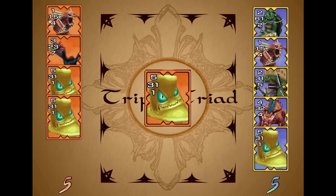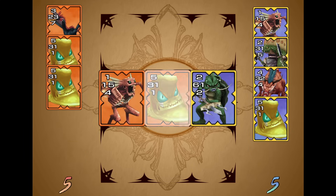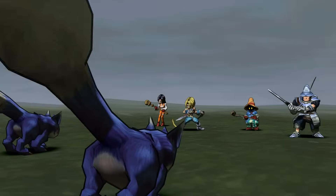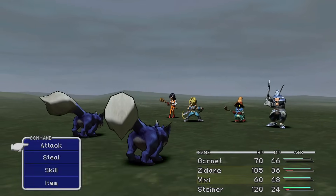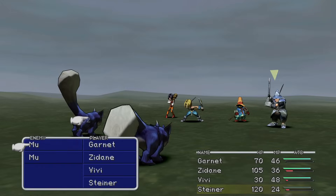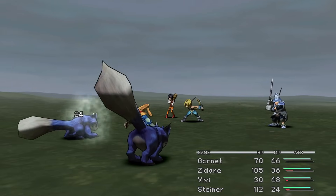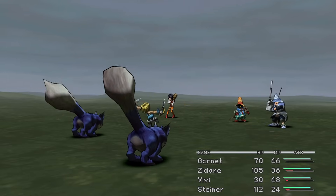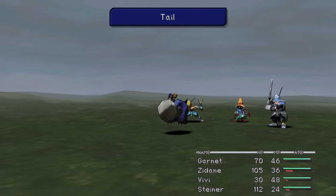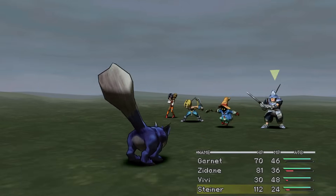You can swap out Tetra Master for Triple Triad, or have a combination of both and play Tetra Triad, and increase or decrease the randomness of that mode. There are new cheats, 16 by 10 widescreen support for those with wide monitors, UI improvements for instant load when going into the menu or into battle, the option to skip the battle swirl, and much cleaner edges on 3D objects. There are so many more modding possibilities.